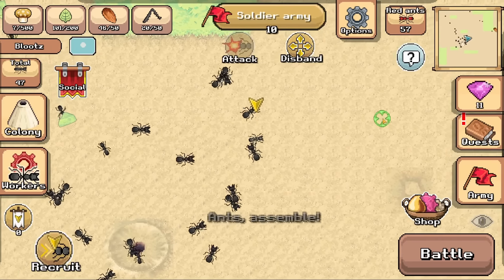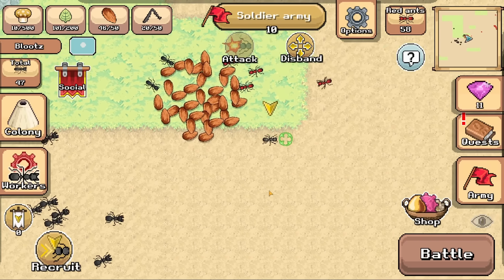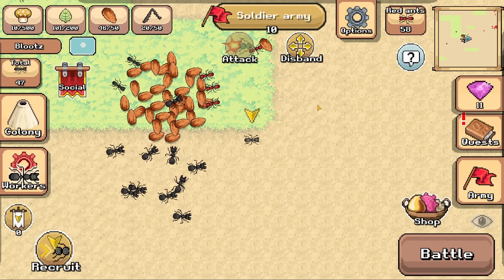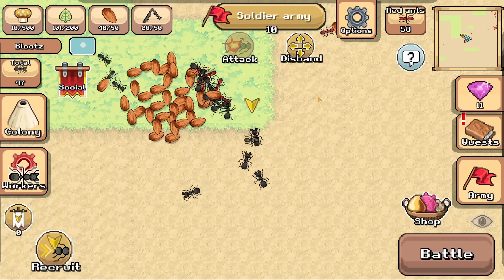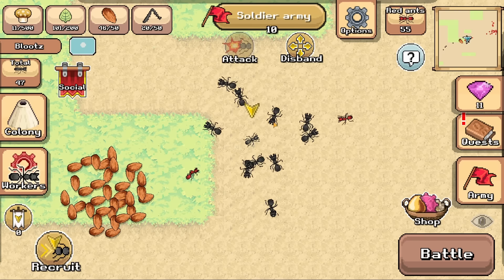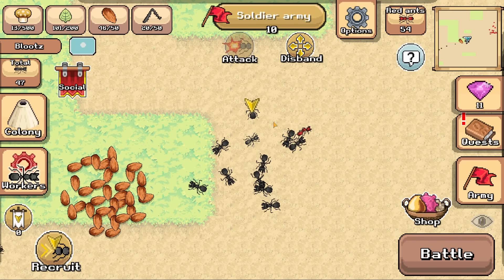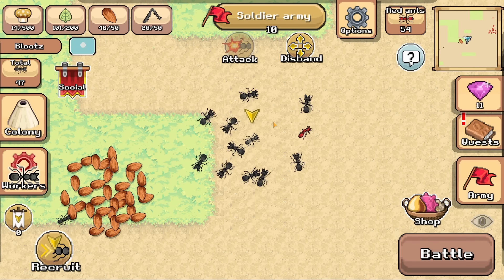We'll collect this army to recruit because the last thing we want to do is create a war without having protection. Kill the red ants — they are mean to us. Good job, little buddies. This is my pile of almonds now. You shall not pass. They're just ripping them apart. I'm making the most powerful ant colony in the history of most powerful ant colonies.